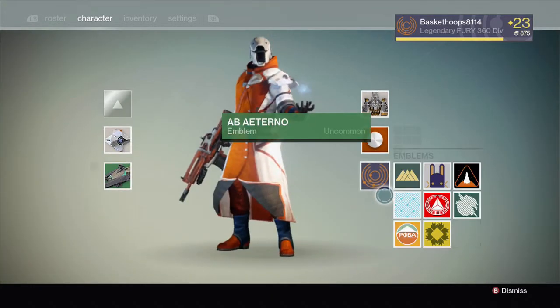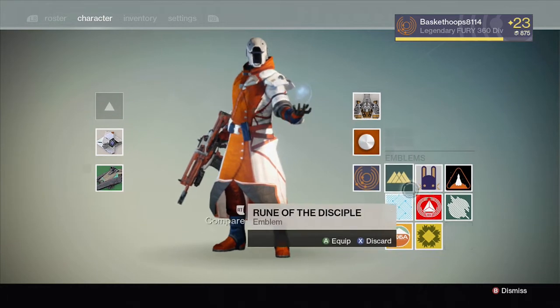So up there you can see my emblem in the top right corner, and here are the group of emblems that I have.